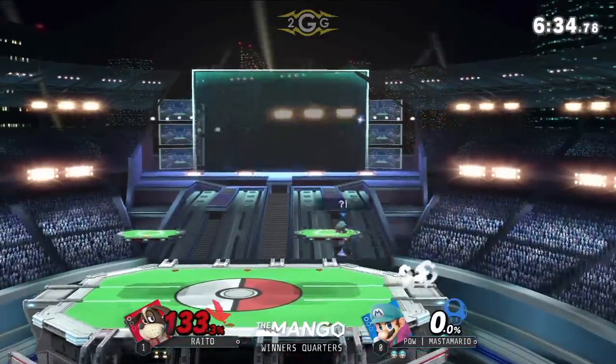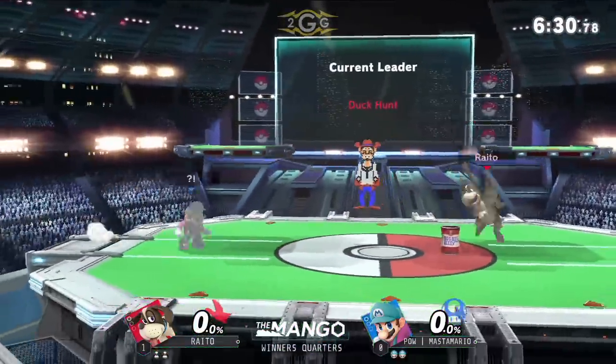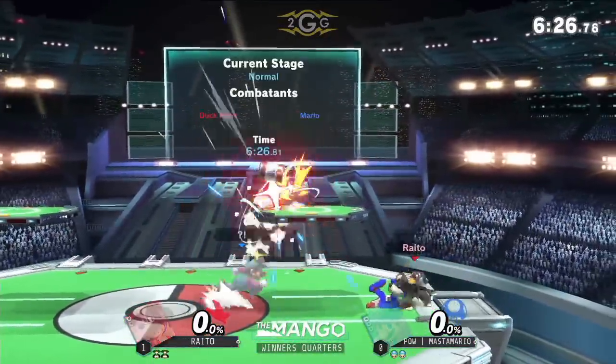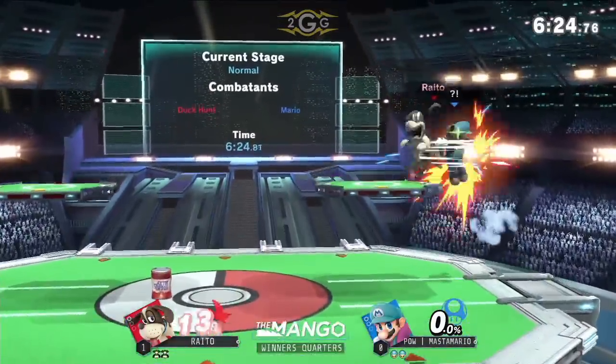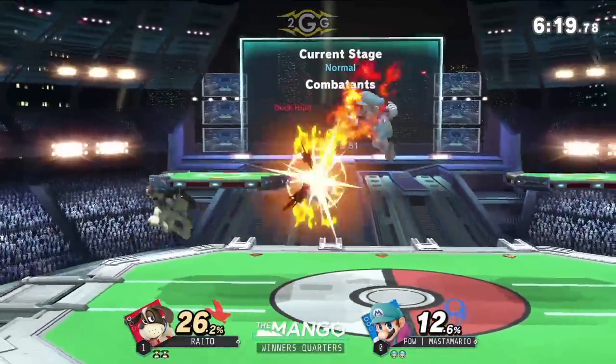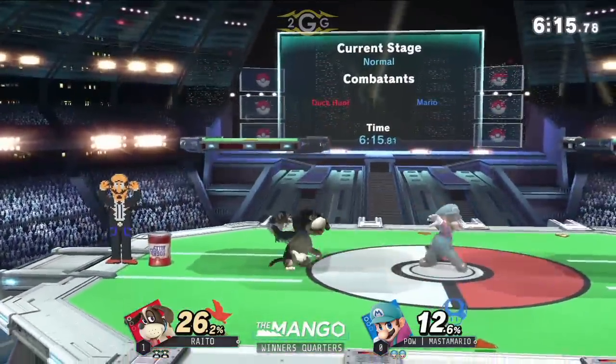Raido going too high with the up B — thought he was going to grab the ledge. Perfect punishment for Masamaru, keeping it even. Zero to zero. Trying to find his way in with some fireballs. These platforms can get in the way too, but now it's helping him with some combos. Just chasing him down.